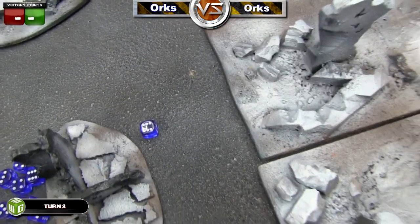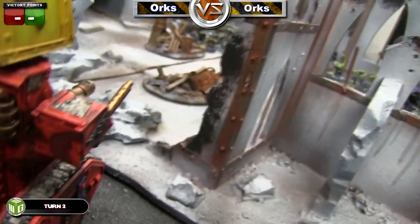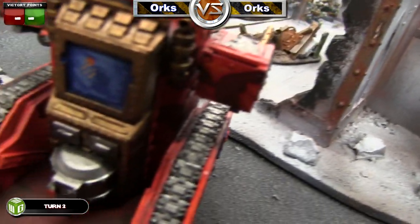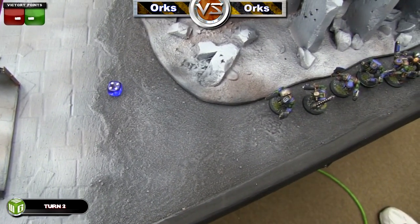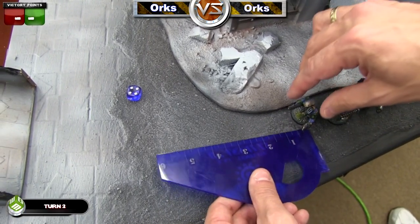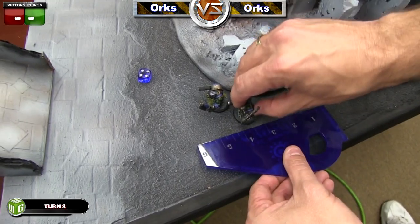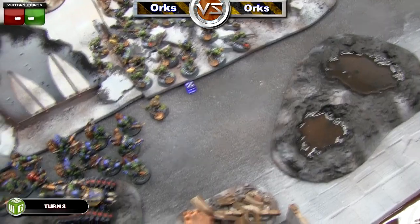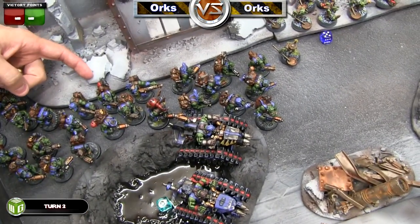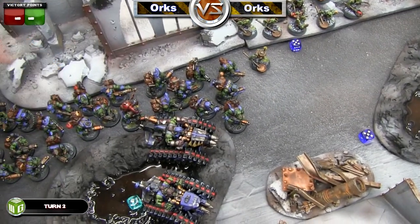He then checks on that Grot near the button — he told him not to press it, and luckily the Grot did not press that button, so that Grot still has his job. You can see the amazing detail on that model, even with a nice graphic on the screen. He then ran his Boys four inches up, just trying to get them close to my army as fast as possible. He also ran his Grots five inches and that squad of Boys five inches as well.